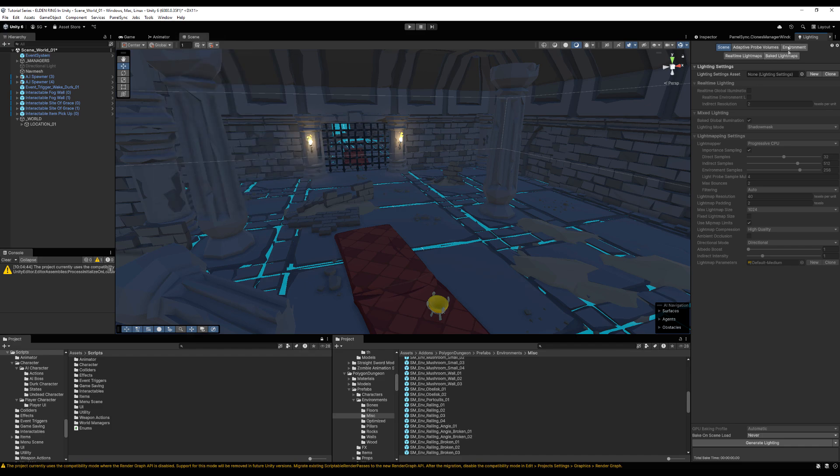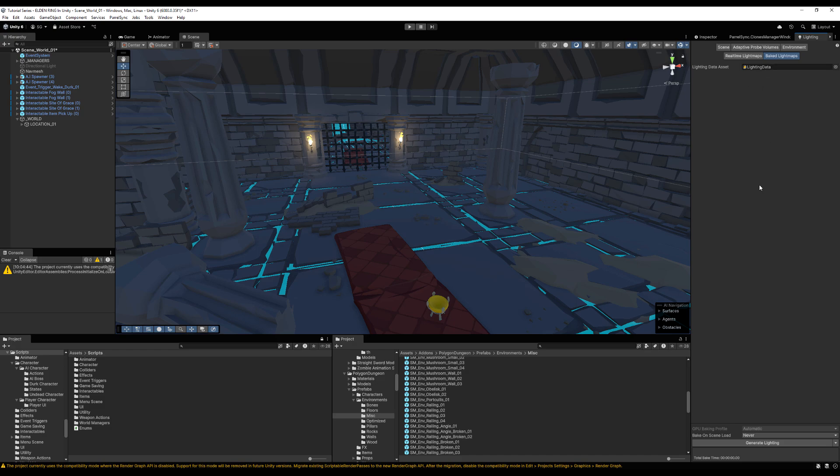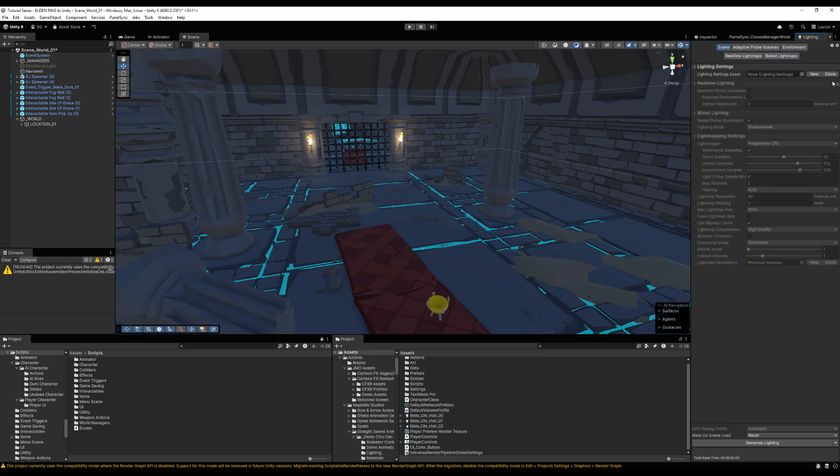These aren't baked yet so it's just giving a preview. If you don't have the Lighting window, go to Window > Rendering > Lighting. In my lighting settings, I have no lighting settings asset in my scene — so create a new one if you don't have it. I'll call this 'World Light Settings'.